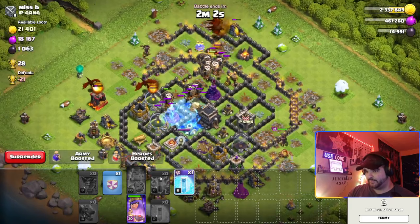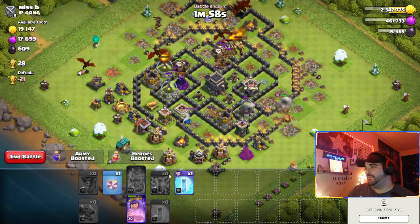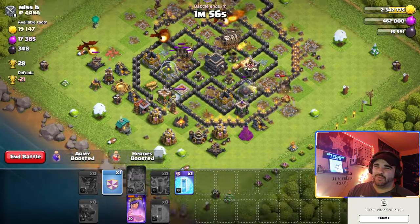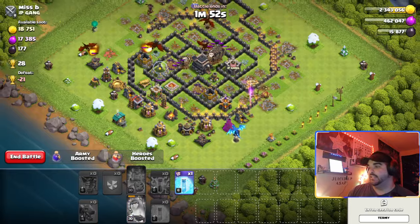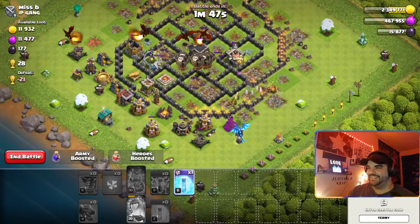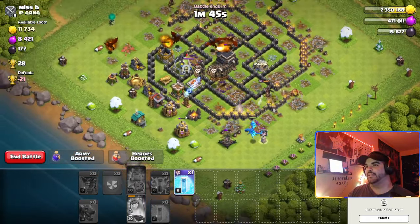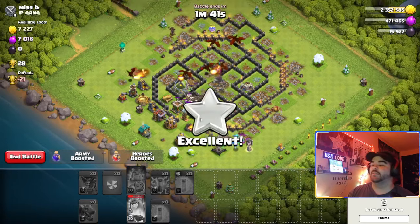If there are more air defenses or if there is a CC, you can freeze them with your freeze spells. In this case I can pretty much just freeze here on this wizard tower. But yeah, this base is very poorly designed so it's going to be pretty easy. We don't even have to use the Clan Castle Electro Dragon, but I'll just use it here just in case.